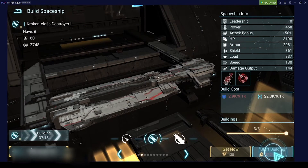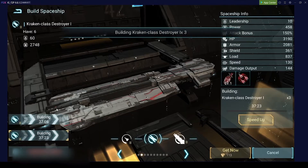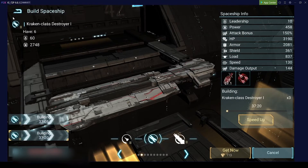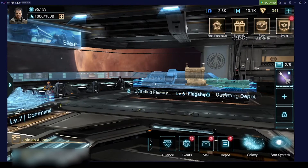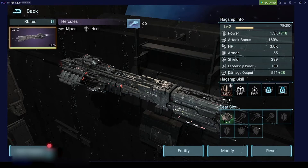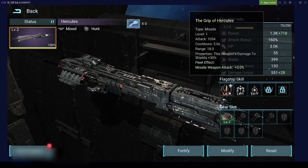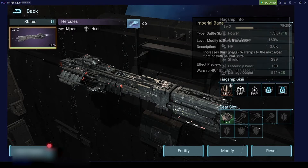We now have the buildings that give us a second queue, so we can build these ships two at a time — this will allow us to increase our strength and load capacity much faster. Another thing I like about them: they are missile type, so they work perfectly together with the flagships we have now at the beginning. The flagship is the next thing I want to quickly talk about. We do have a flagship with missile bonus as a first skill. I have a video talking about all the benefits from flagships — take a look at that.